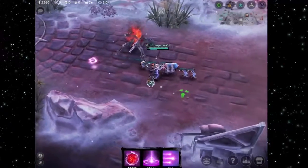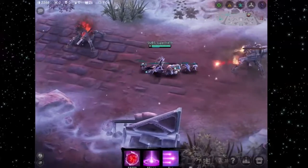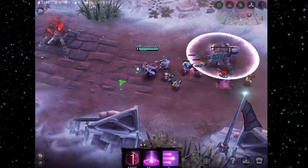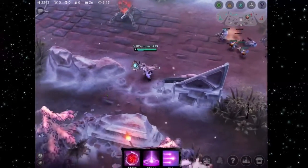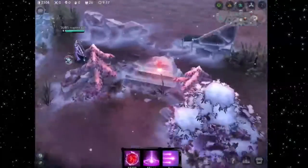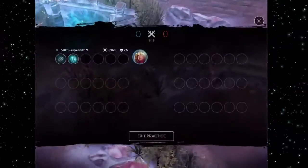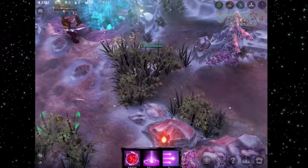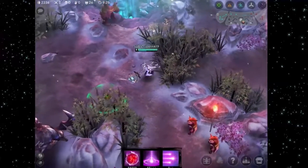You basically push all the way into their base and destroy their Vein to win the game. You can win either by destroying the Vein or if the enemy team surrenders. On the scoreboard you can find the surrender button.